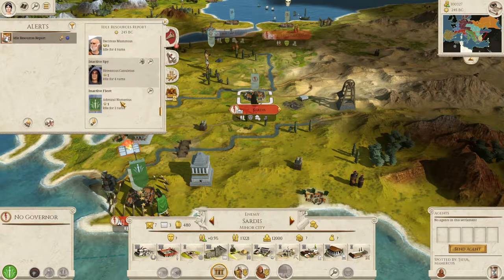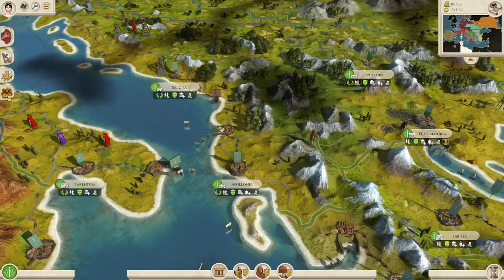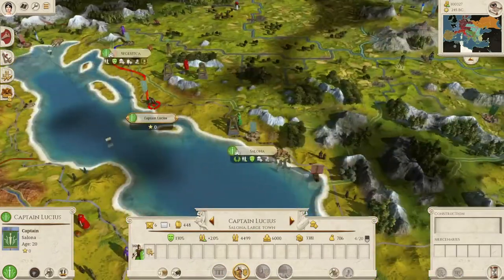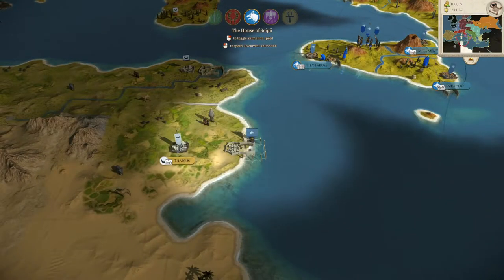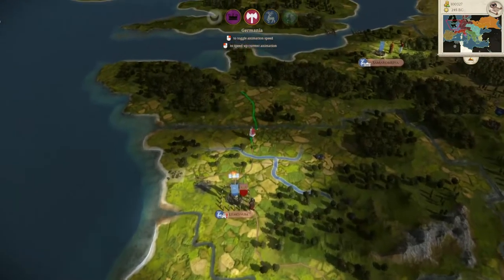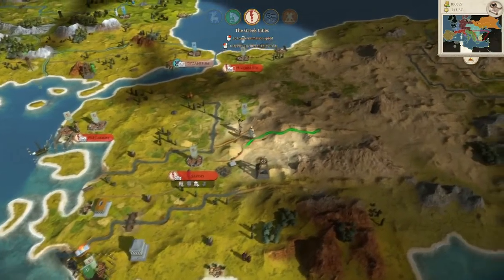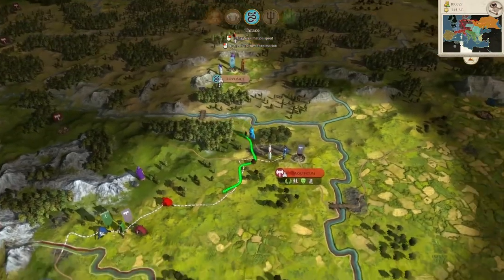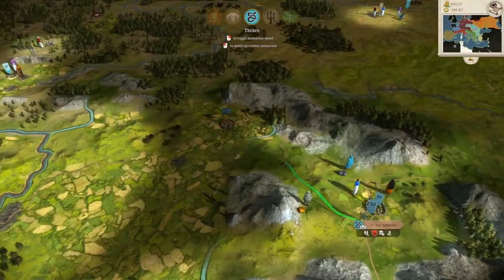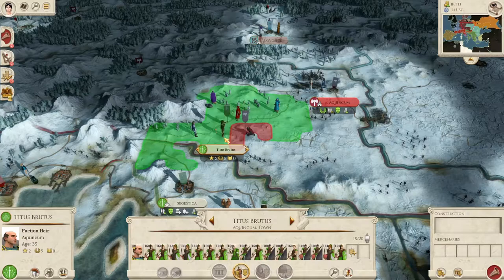Let's hit end turn. Our inactive diplomats, spies, and fleet are okay — just holding position, waiting for enemies to come within range. Salona — send a starter unit north, because you're fairly happy. Let's hit end turn again. The Julii are on the grow; Scipii are not — they've missed the memo. Lots of Greek movements. Merchants are coming in. They're not going to be able to stop us from taking the town.